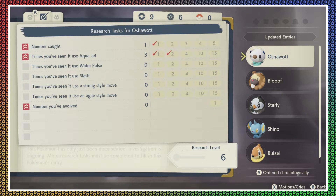So that's... wait, that's sick. So like, I have one Oshawott and I've seen it use Aqua Jet three times — that's four, right? So would all those numbers to the right just pile up together? I don't know how they add it up — that's kind of weird.